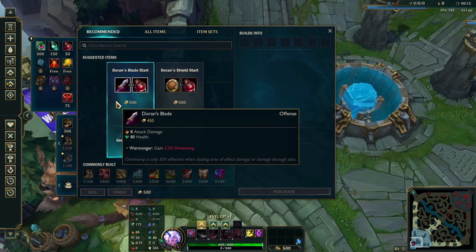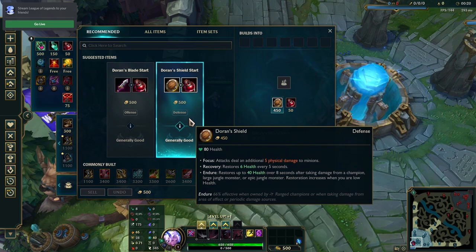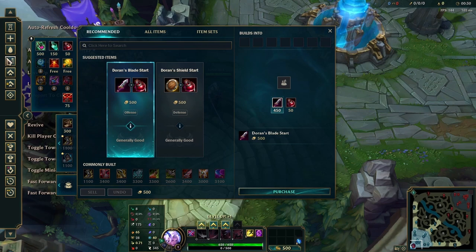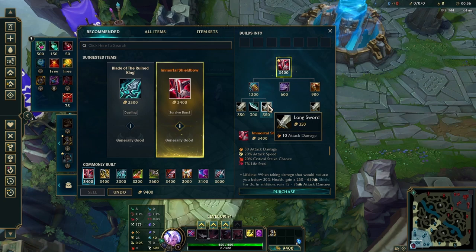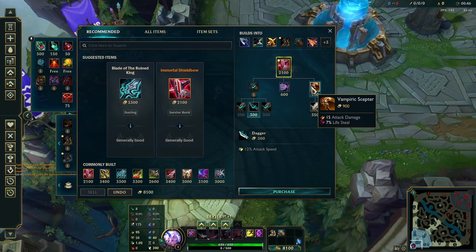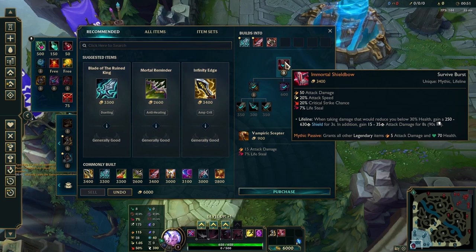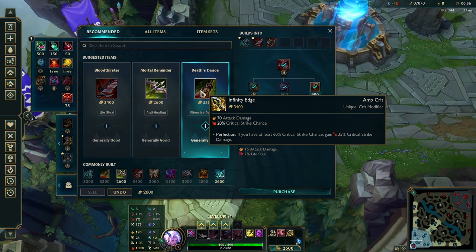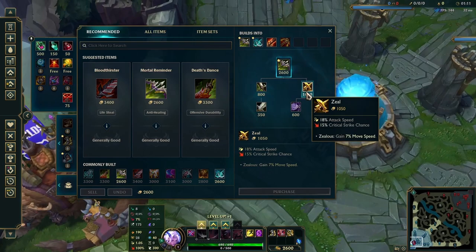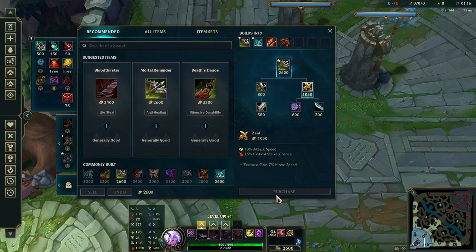For builds, you either start Doran's Shield or Blade depending on matchup confidence. Against mages or heavy poke, Doran's Shield is the better option; Blade is a confident, aggressive start. Follow up with Berserker Greaves first always. After that, Longsword over Dagger — you heard it right, Longsword over Dagger. Build it like this, or grab a Spectre's Cowl if you're getting poked a lot. Then follow into Immortal Shieldbow and Infinity Edge as your core build. Steelmaw used to be built but it delays your core too much nowadays.